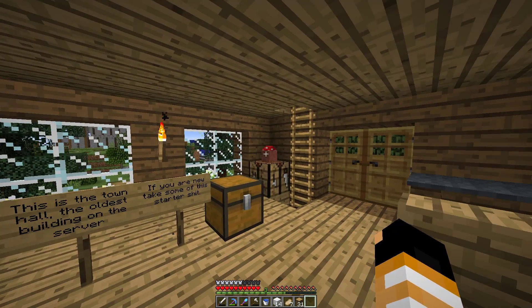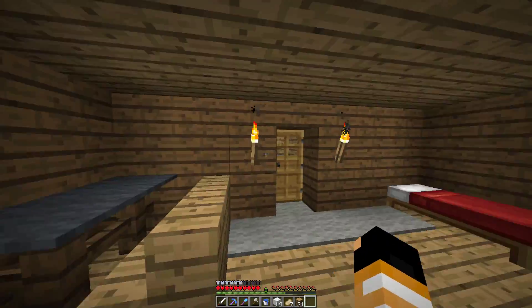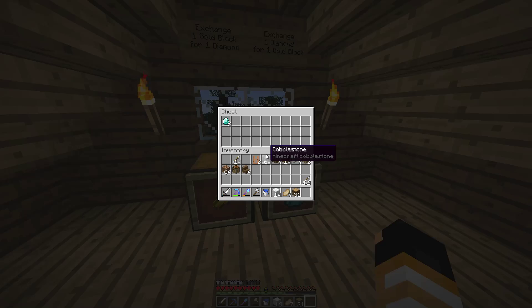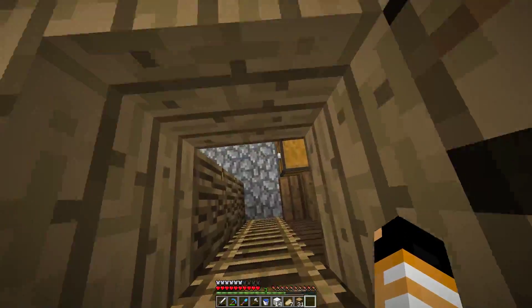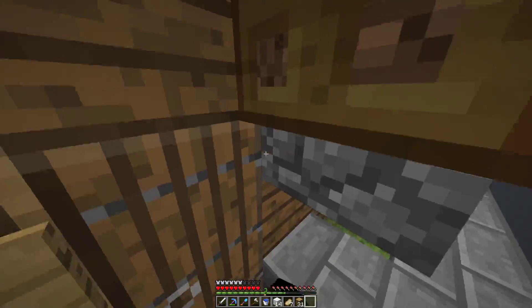I'm inside the oldest building on the server, which I first built as a starter house. Here is the starter stuff which no one's stolen. Up here is the bank — it didn't last too long. Looks like there's no gold but eight diamonds. If we move down here, I made this so people could rent a shop but no one actually did that.